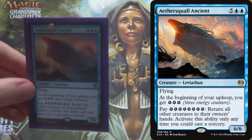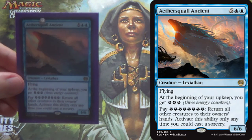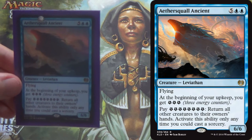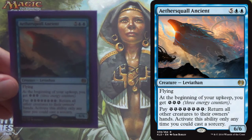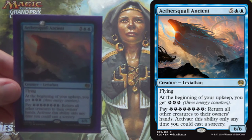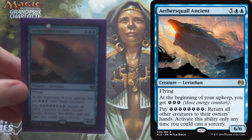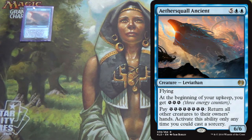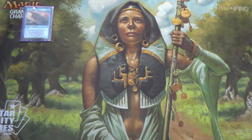That's especially good in this format, because the only creatures that should be able to block normally after that are landfolk, none of which have flying or reach. After that, it's just flash creatures. That makes Aethersquall Ancient pretty awesome. It's 7 mana, and every 2 or 3 turns you bounce the rest of the field and swing in for 6. That's all well and good, but that isn't, in and of itself, broken.